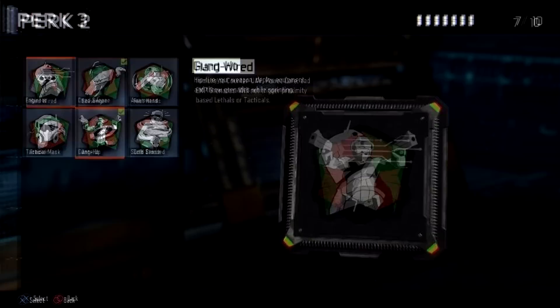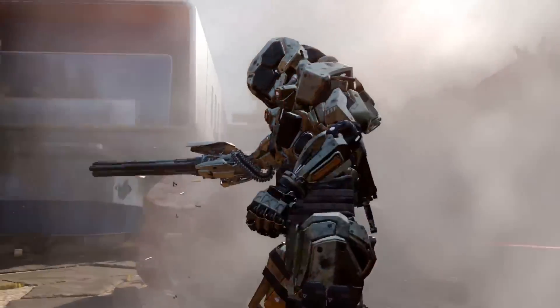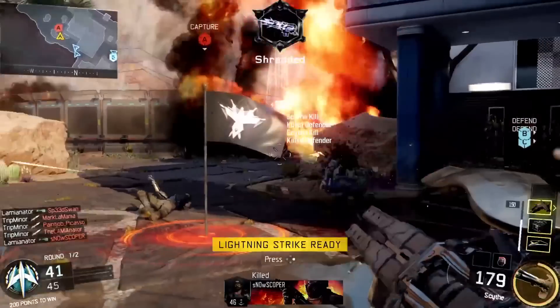Finally, the Perk 3 section, we have Engineer, Dead Silence, Awareness, Tactical Mask, Gung-Ho, and also Sixth Sense. Obviously, a lot of these are returning perks from previous Call of Duty games. The only one we can see the description for is Gung-Ho: hip-fire your weapon, deploy equipment, and throw grenades while sprinting. That just gives you the ability to use all your stuff while you're sprinting around the map, so it gives you much faster access.